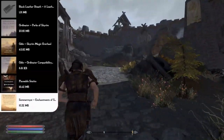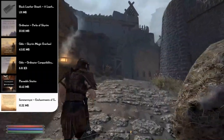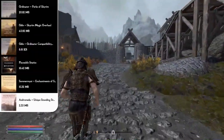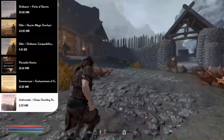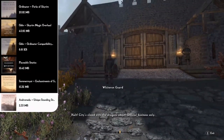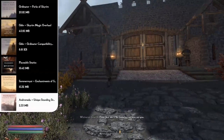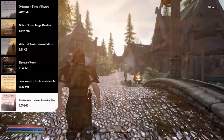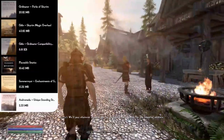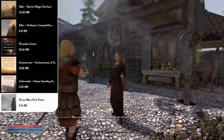The Summermyst Enchantments of Skyrim adds over 120 new enchantments that can be bought, looted, and applied to custom items, plus improvements to vanilla enchantments. After that is the Andromeda Unique Standing Stones of Skyrim, which replaces the mundane vanilla standing stone effects with two new abilities per stone, enabling new character builds, and grants a unique power upon discovering all the stones. Since Ordinator adds 469 perks, we'll also need some perk point mods.